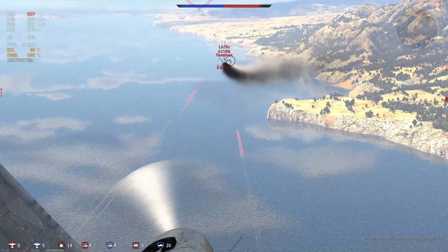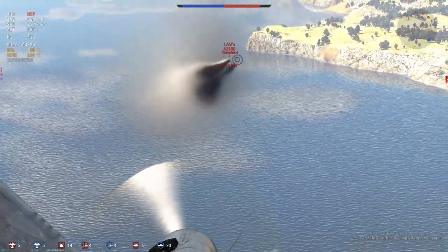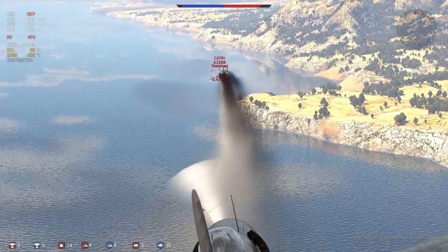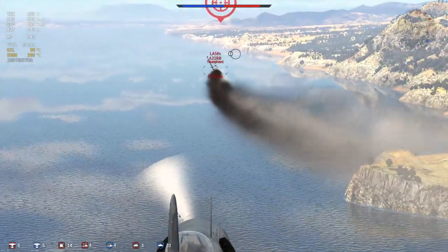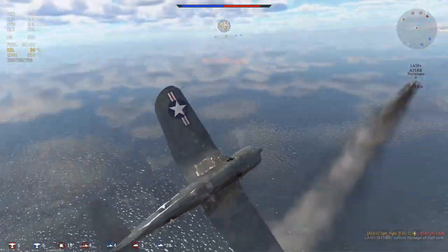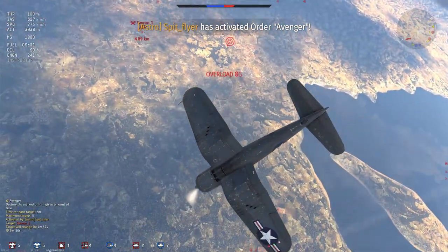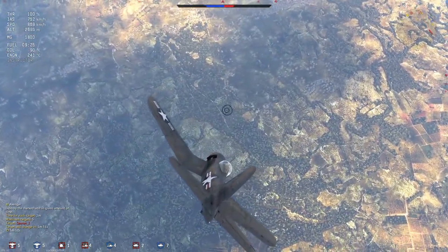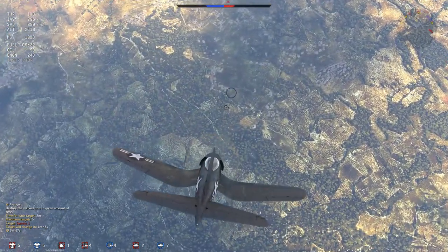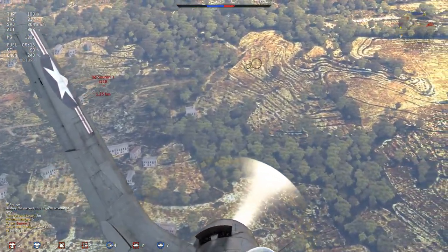I'm fairly convinced this A21RB isn't going to make it back to base anyway, similar to that Meteor earlier. We see a rapid closure and the A21 has basically no engine power left from AA damage - I manage to shear both wings off for an easy kill. The next plane we're facing is a J21R, the jet-powered version of the J21. This clip highlights what is probably the F2G's biggest weakness: the armament.